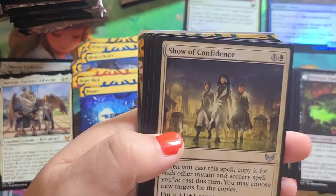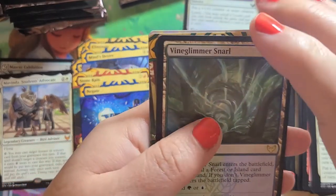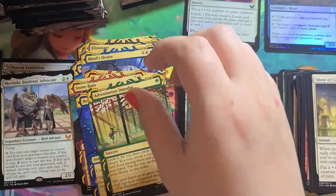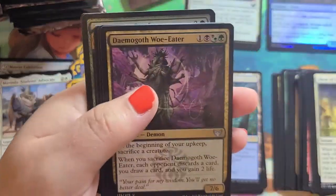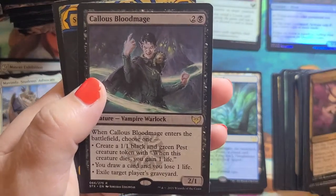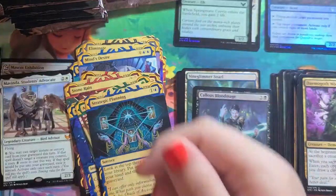Common Lesson. Our Uncommons. Vine, Glimmer, and our Snarl is our Rare Land. Adventure Impulse is our Mystical Archive. Uncommons: Callous Blood Mage, Strategic Planning, another Common Foil.